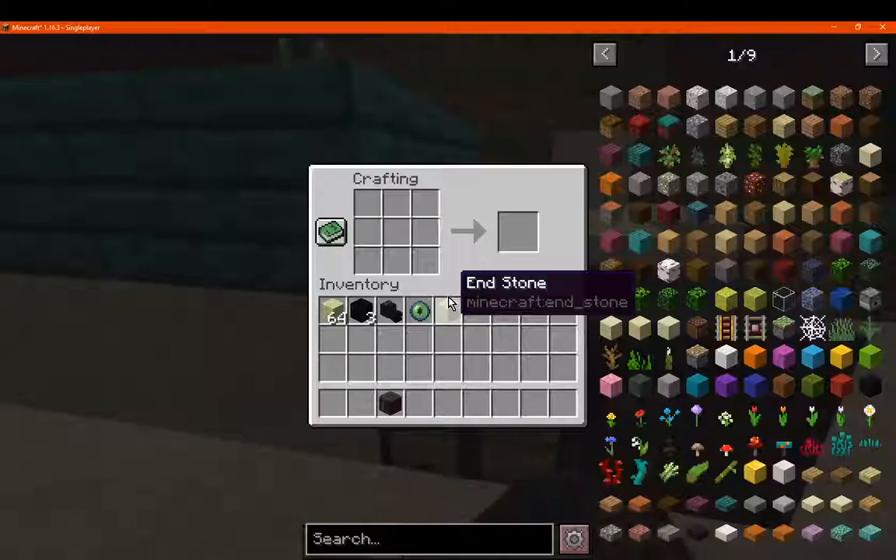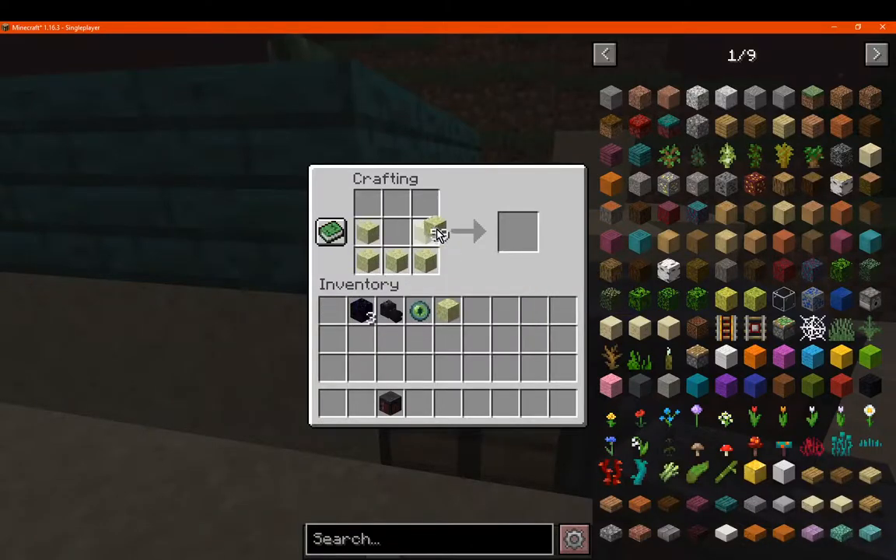I'll show you what I mean. So we just go with 5 here, 3 here, and a Dragon Head — which obviously results in nothing.